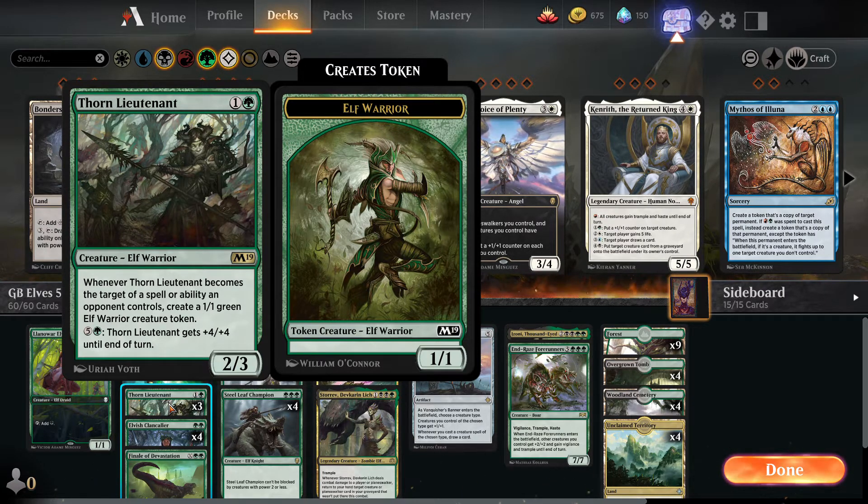Three copies of Thorn Lieutenant — two mana, two-three Elf Warrior. When Thorn Lieutenant becomes the target of a spell or ability an opponent controls, you create a 1/1 green Elf Warrior creature token. So if they try to kill it, it leaves something behind — it's sticky, it's going to stick around on the board for quite some time. And you can pay six mana late game to give Thorn Lieutenant +4/+4 until end of turn, and sometimes we'll be able to do that twice because we can generate a lot of mana in this deck.